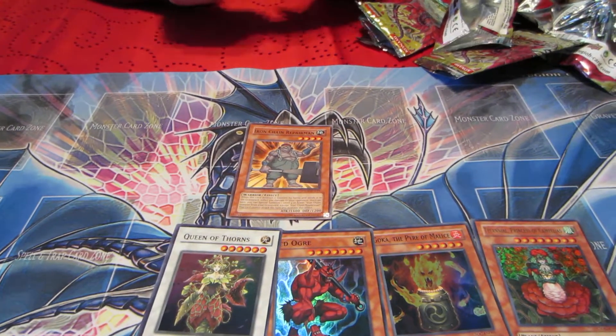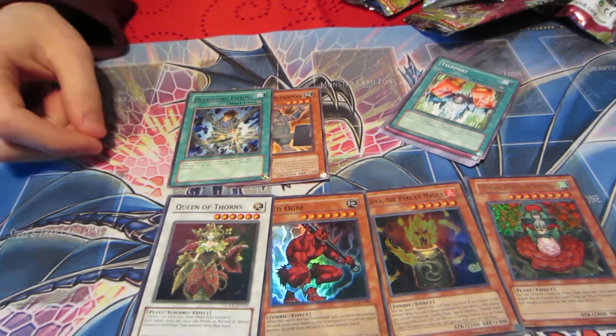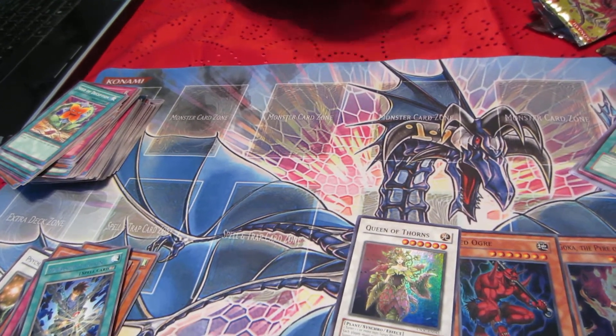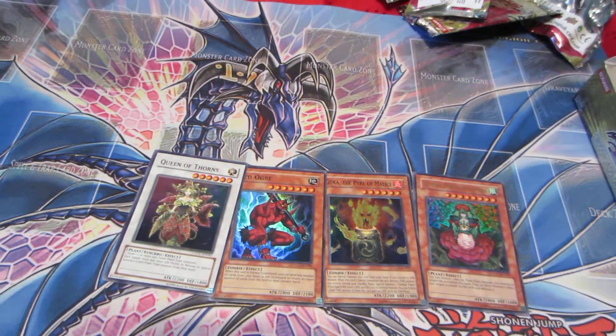Iron Chain Repair — I actually really like that card. And I also got me some Paralyzing Chain. He's cool, he summons himself — well, not himself, anything but himself. Once per turn, you can revive an Iron Chain Monster from the Graveyard. Pluses for days.